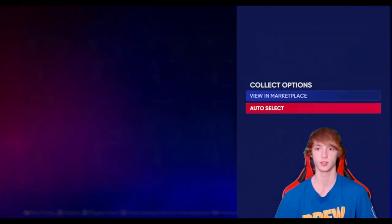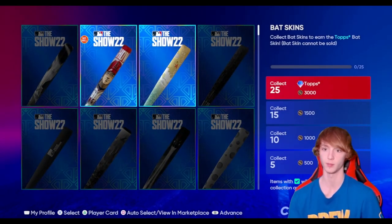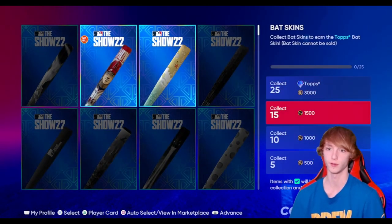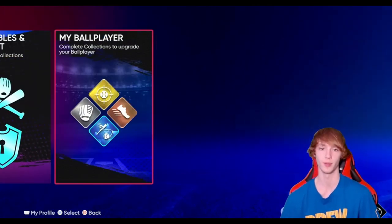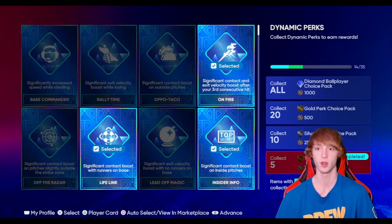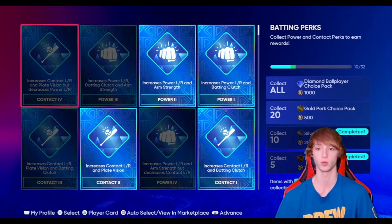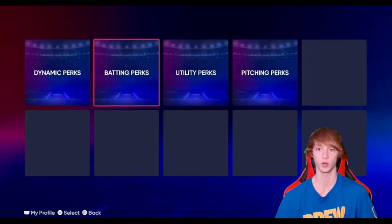There's also unlockables for equipment and all that — you guys can get some stuff out of there, just some free stubs that definitely tally up. Like, you collect 15 baskets, that's 1,500 stubs plus 1,000 plus another 500 — that could pay for some of your packs. Ballplayer perks can get you some free stubs too. You can collect these and get the silver perk right there along with some stubs, and a gold perk choice pack at the end.